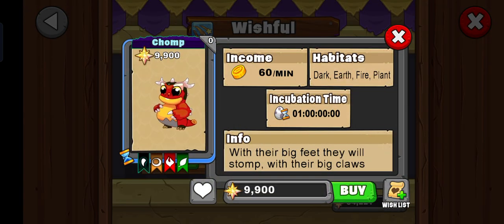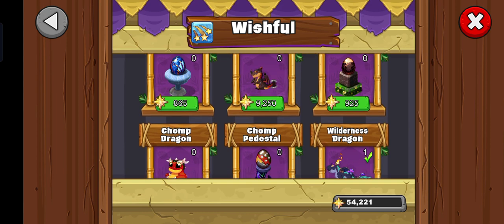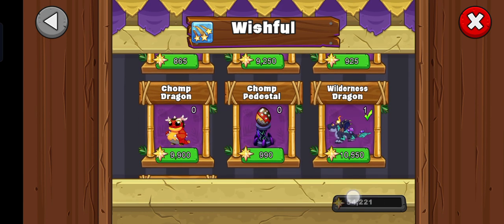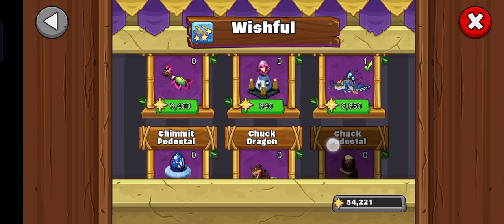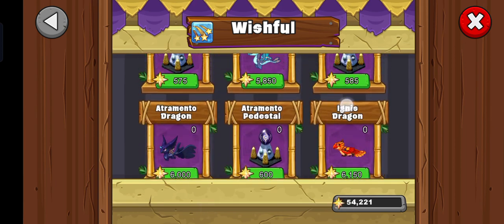If you're building a good money income park, you can get these dragons. If you're not going to collect all dragons, get that dragon. And if you have a lot of stardust, get every single one of them — get the most expensive one and buy the cheapest one.